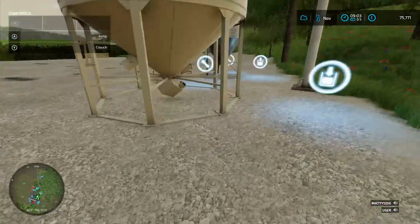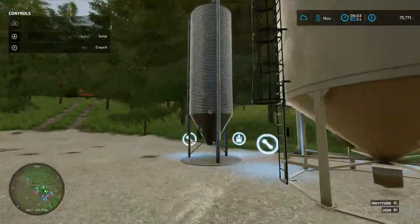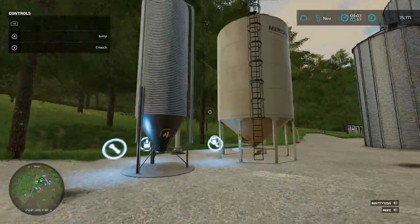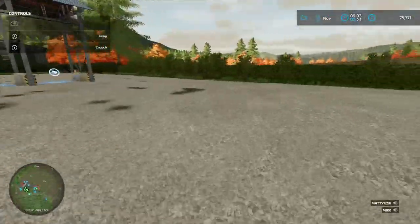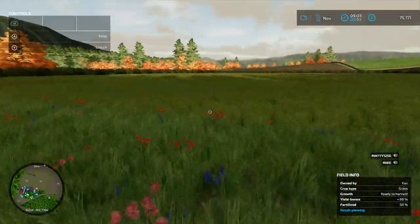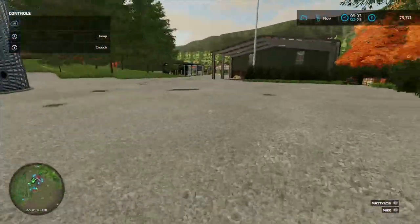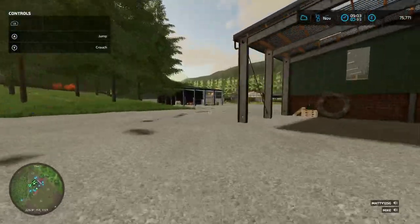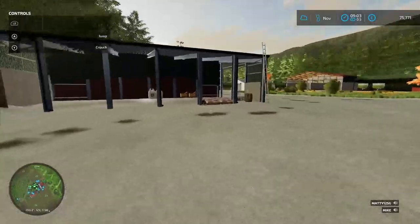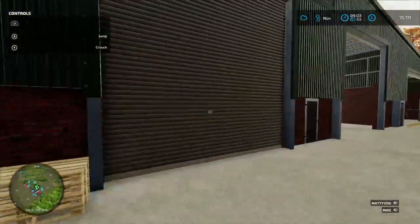We've got our fertilizer here — I did place it the wrong way round, but I don't mind that too much. We've got a seed bin here but it is empty at the minute. No arable landers yet, but we have done a contract or two. We've also flipped a couple of fields, so we've got plenty of stuff in our storage bins ready for the right sale time. We've got some bags of lime ready for when we need that as well.